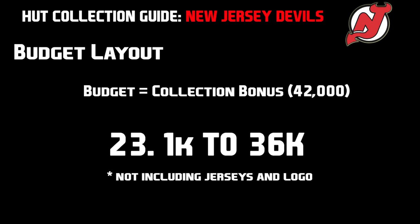Here is the budget layout for the New Jersey Devils collection. The budget is the collection bonus of 42,000 pucks. If you try to buy all the players using the prices listed, going from low range to high range, you can expect to spend between 23.1k to 36k on the New Jersey Devils collection. Note that these prices do not include the jerseys and the logo. The logo will only cost about 100 pucks, but the jerseys could add an extra 1, 2, or 3k. If you buy most players on the low end, you should have no problem spending less than half the collection bonus.